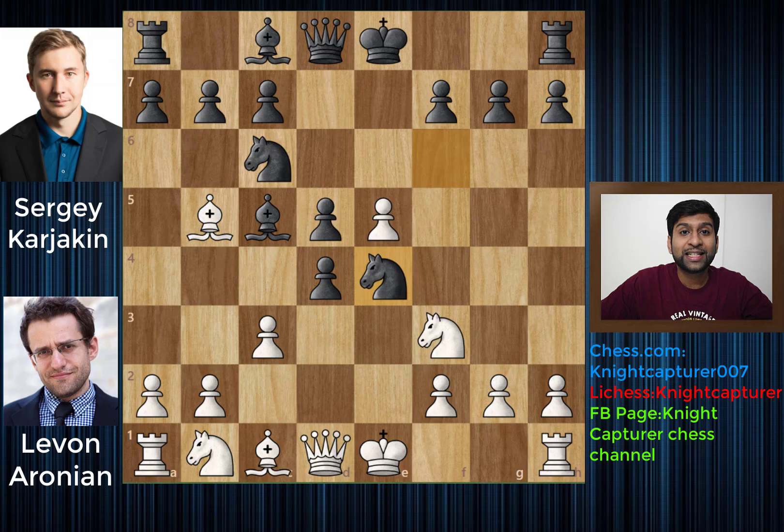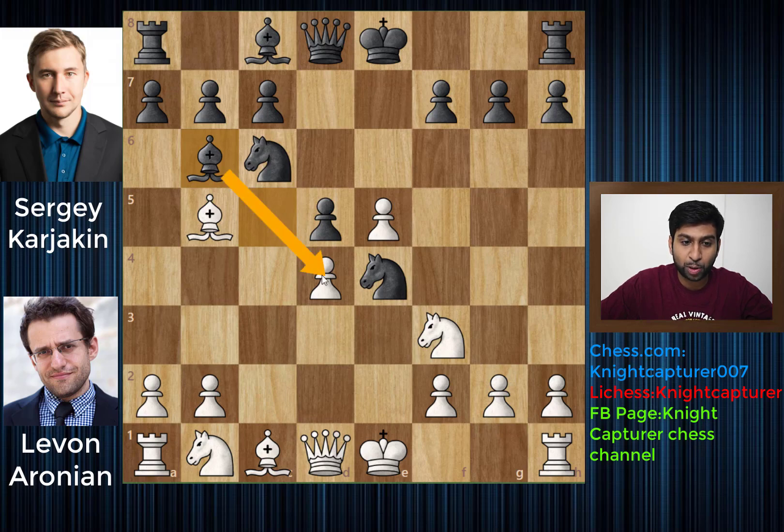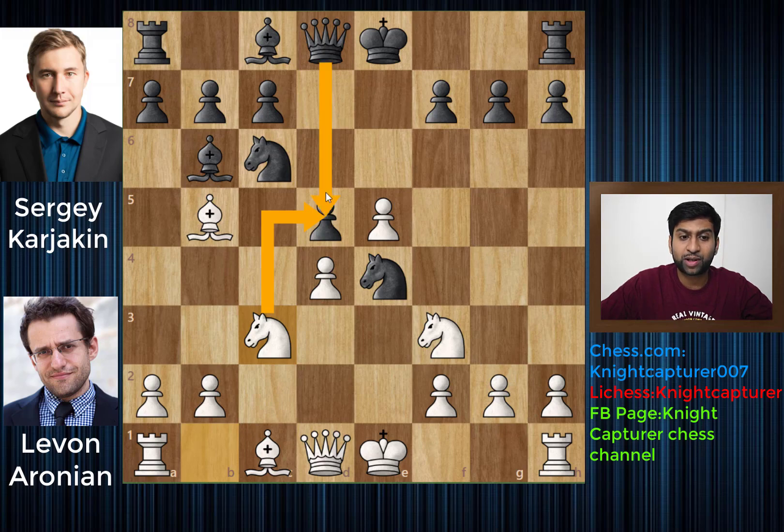The light square Bishop is an important Bishop in this opening, so you don't really want to give it up. So you have to move the Bishop and Bishop goes to b5. You have Knight to e4, c takes d4, and Bishop to b6 — finally retreating with the Bishop but still keeping some pressure on this pawn. And we have Knight to c3, a developing move, also attacking this pawn here.